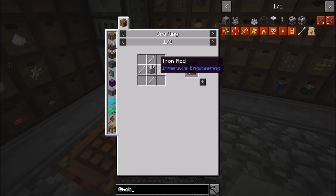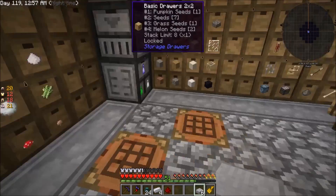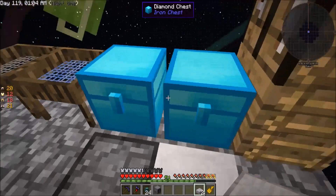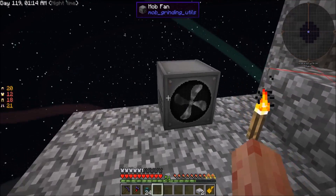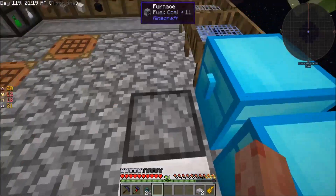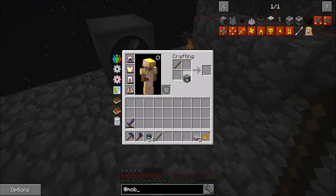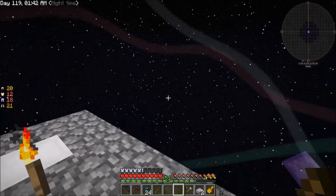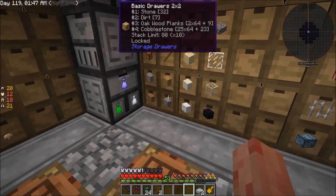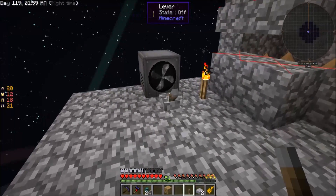The height modifier is 11 iron and the distance modifier is 11 steel. I'm just going to make one and experiment with it to see how well it does because I don't have any steel yet. I'll put this over here — will it push me off this edge? There's water down there so that's fine. I need to turn it on — I might need redstone for it. The plan is to have them all in a big line. Okay, it works!